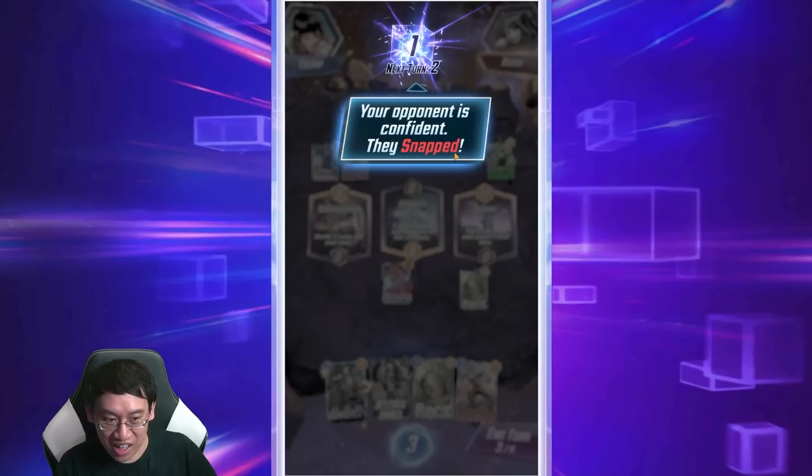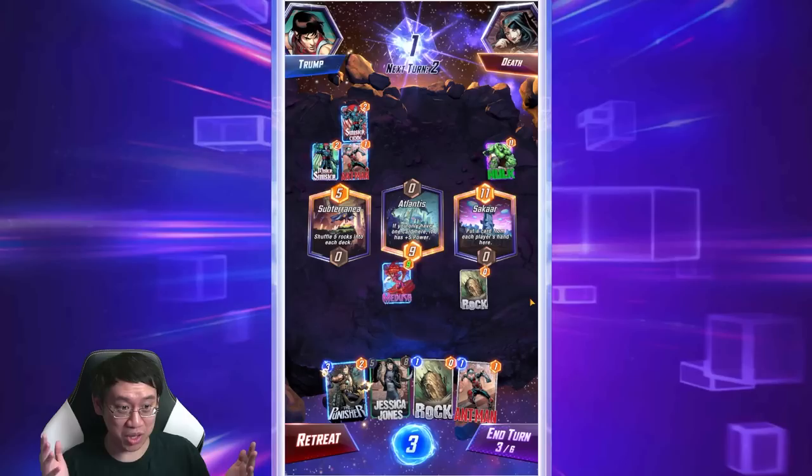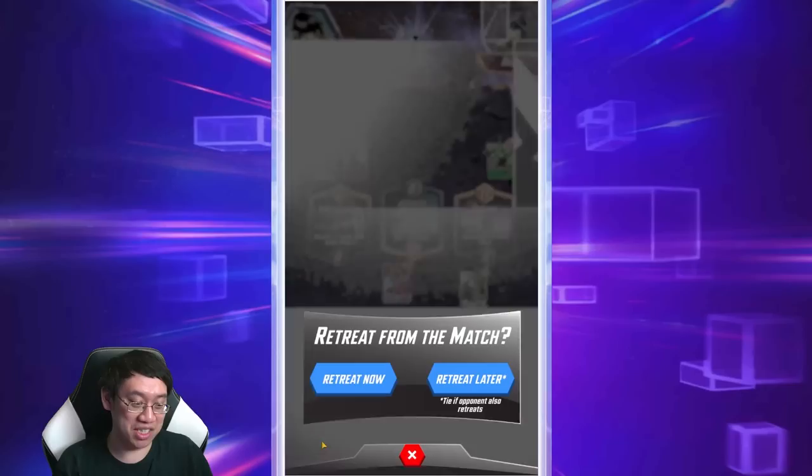Your opponent is confident — they snapped. They should be: I got a rock and they got Hulk, and I drew two rocks off Subterranean. The cubes you're battling over will double. Retreat before you're playing for double. If I let this go the stakes would be worth two, and if I retreated after that I'd lose two cubes. If the game went to the very end the cubes would double again — losing four. I better retreat.